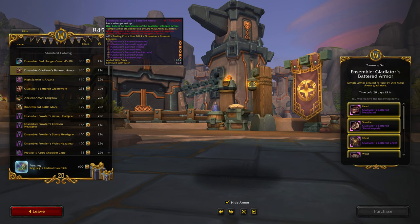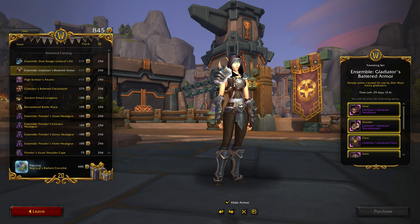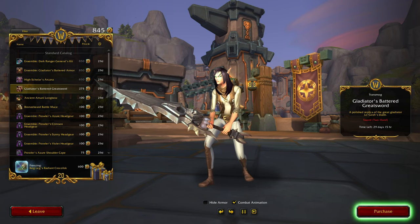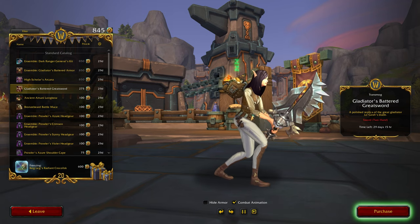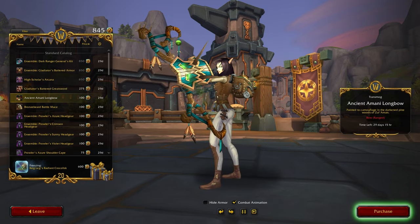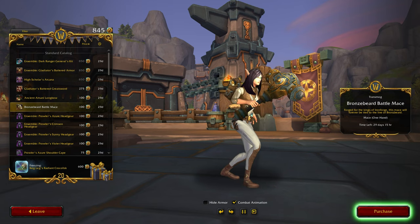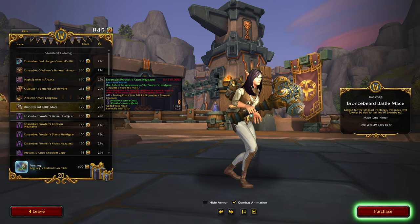850 though — wow. Gladiator's Battered Armor — hmm, yeah, not sure about that one. Okay, Gladiator's Battered Greatsword — yeah, that is pretty big. By the way, how cute is my little fox looking? Okay, longbow — yeah, that's okay. Bronzebeard Battle Mace — I don't mind that, but I don't really use big honking weapons like that.